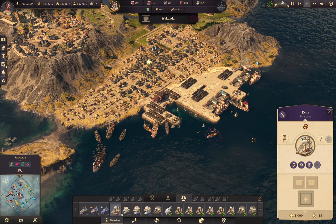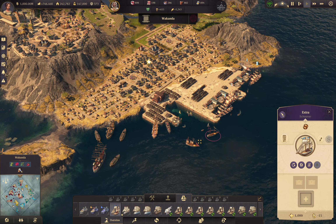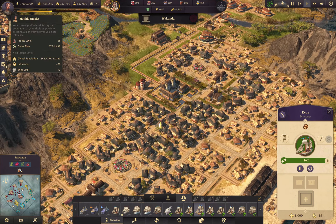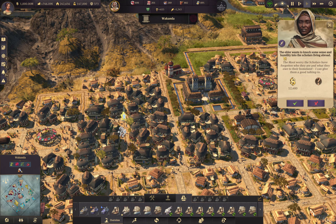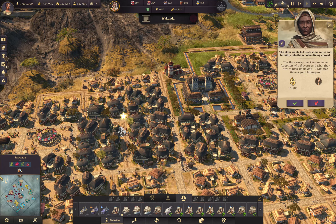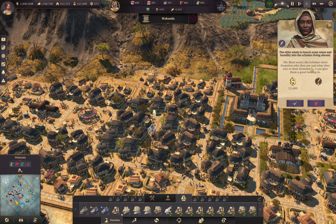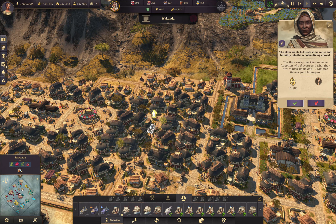I never thought that was going to be a thing. Since we're here — 'The scholars have forgotten who they are and what they owe to their homeland. I can give them a good talking to.' Oh, this is the one where she gets really mad at people. 'The scholars have forgotten who they are' — I think this is the one where we went to Devil Ray and she was mad at him for something, and now the game is saving so it's locked up for 30 very awkward seconds.